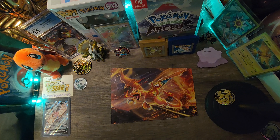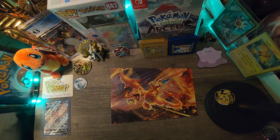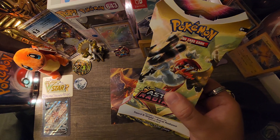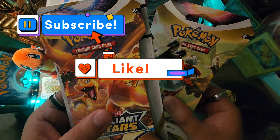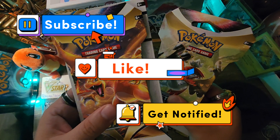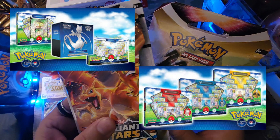Hey trainer pals, welcome back. I hope your week is going well so far. Today we're opening up these Astral Radiance sleeved-up blister packs that we found in the wild at GameStop. Also, these two Brilliant Stars boosters that we got at Rite Aid. So drop a sub, drop a like, hit that notification bell so you'll be notified when I post a new video. And with no further ado, let's start the show. Remember guys, this Friday is the release of the new set, Pokemon Go.